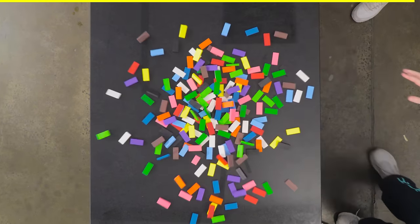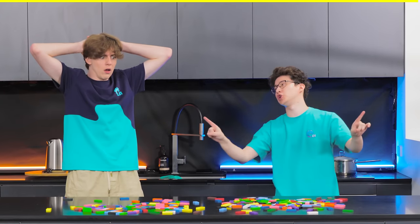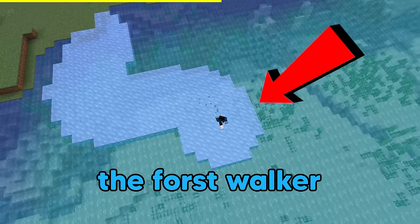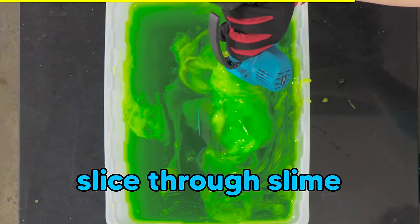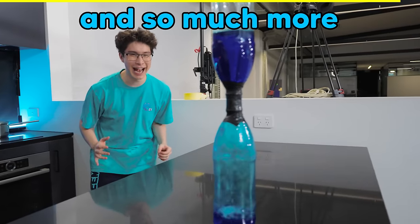And that isn't even the most satisfying thing we're doing in this video. We're going to recreate the Frost Walker enchantment in real life, use a chainsaw to slice through slime, and so much more.